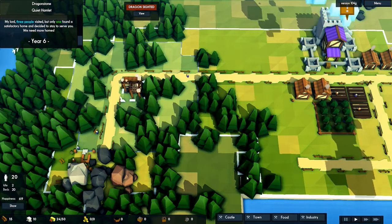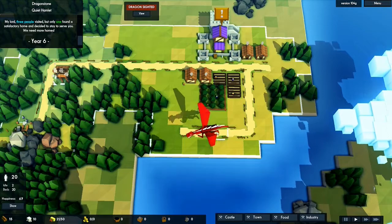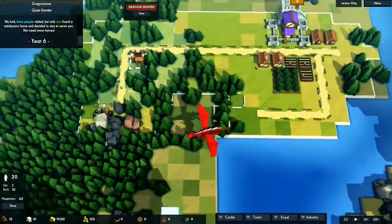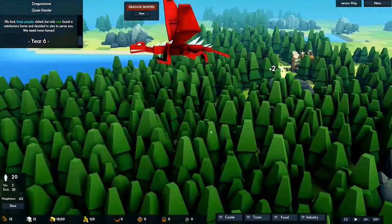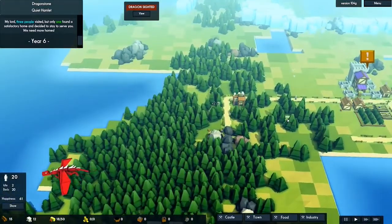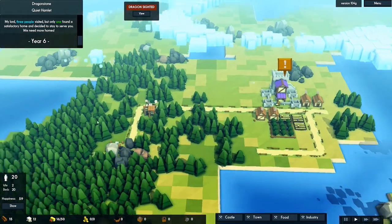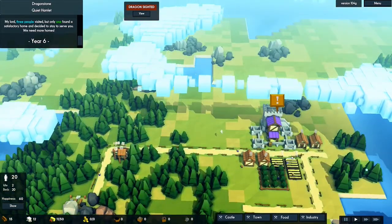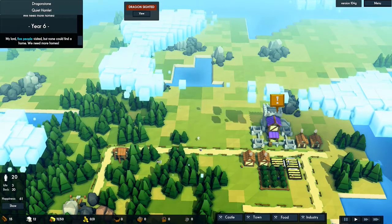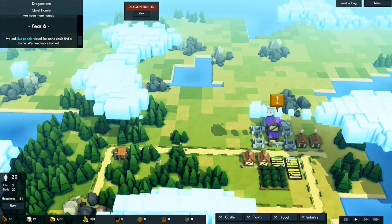I'm thinking we can chop down all those trees and build some houses and food production. Oh — there's a dragon! I can't defend against it yet since I didn't have the resources to build defenses, but thankfully this first one is just flying over looking around and not really attacking. Later, dragons will try to burn down my buildings, so I'll need towers with archers to shoot down or at least damage the dragon enough so it leaves the town.